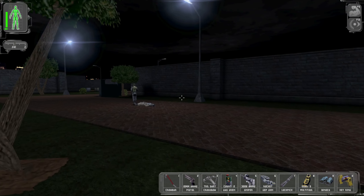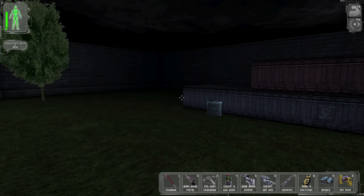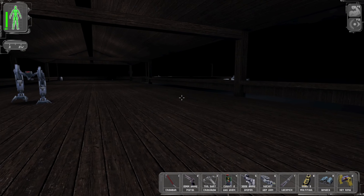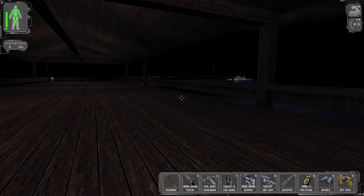Bodies everywhere as God intended. All right, so here's the dock. Piles of corpses everywhere. There's our boat. And I think on that note I am going to go ahead and call it an episode here. So as per usual folks, thank you for watching. I hope you all had a good time, and I will see you all next time. We're in perfect stealth — continues. Until then.